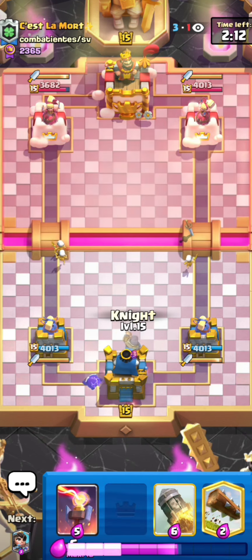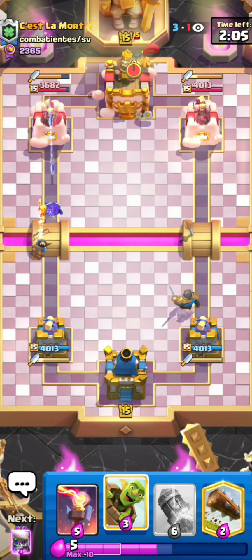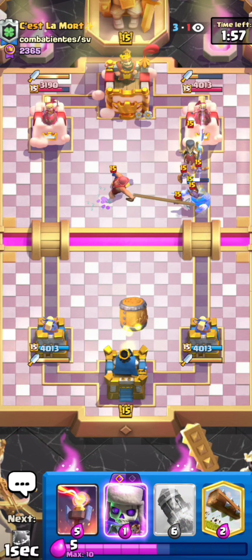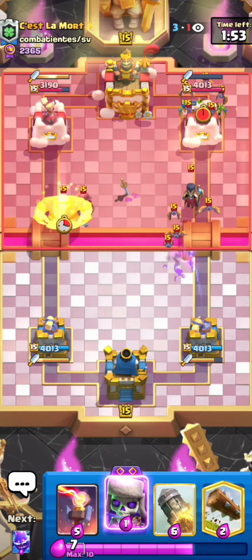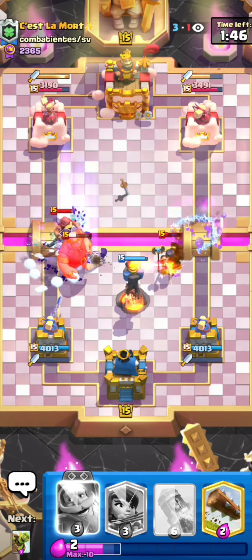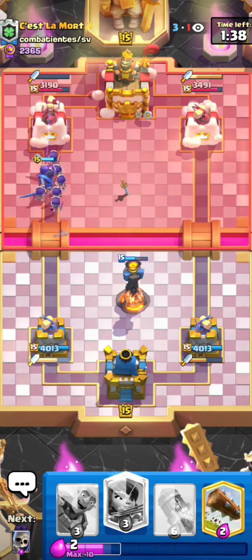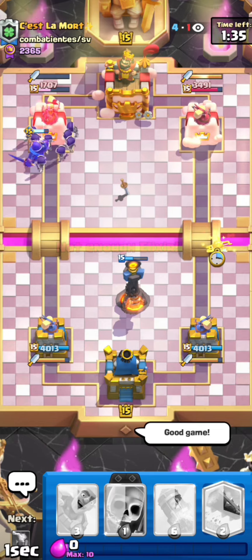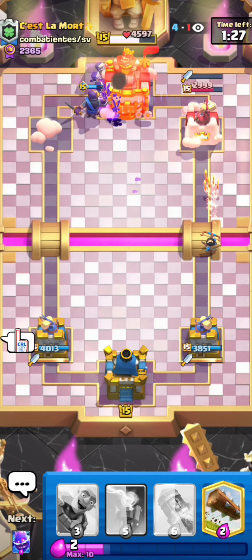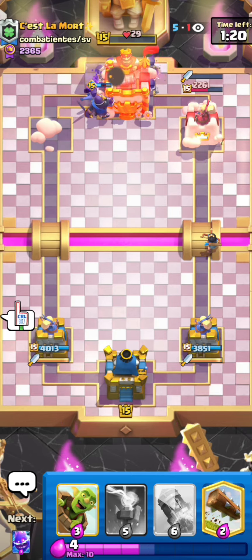I'll go for the skeleton split to cycle back to my knight, princess, and evo skeletons faster. I'll go for the princess in the opposite lane. He goes for the knight in the back — kind of obvious he'd go for something in the lane of the knight. Kind of a bad fisherman placement because it goes to the opposite lane, so I can get a good goblin barrel down. That's horrible from him — he has to spell the evo skeletons but then can't kill my inferno tower, and he actually missed the evo skeletons. Should be kind of GGs — defending the evo knight and evo skeletons simultaneously is kind of impossible for him.